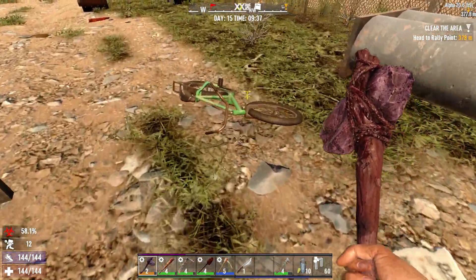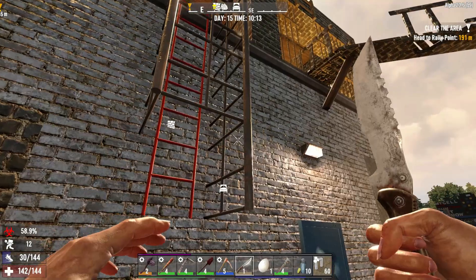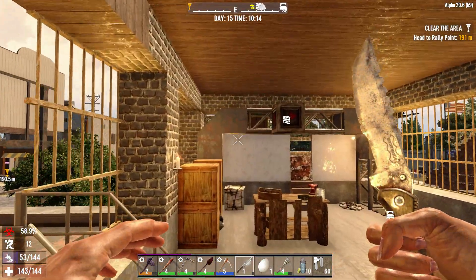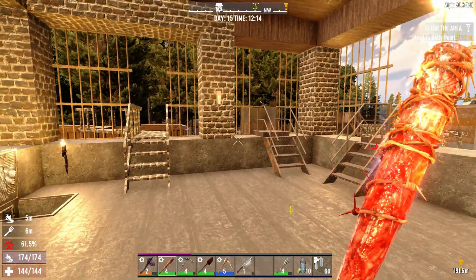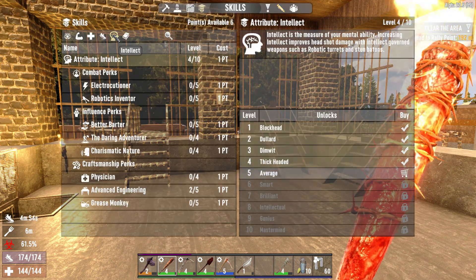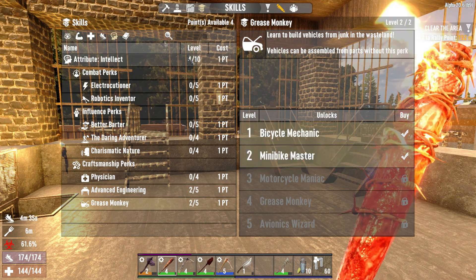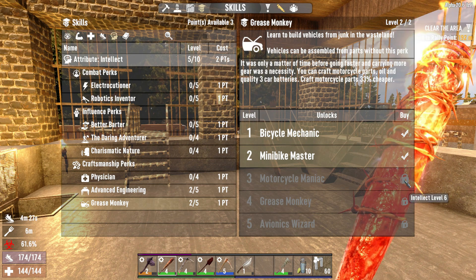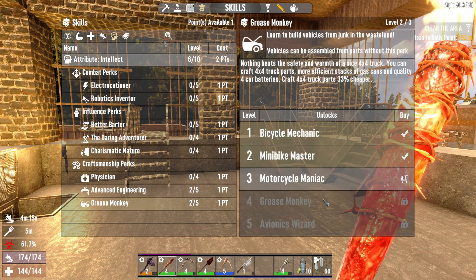I'm going to waddle and go very slowly. We've been playing this game for a while now — it's our 15th day and we're still on a bicycle. I want a motorcycle, and I think I've got everything I need to make one. But we have to build this up. The motorcycle skill is at six. I've still got enough points — I've been saving my points for this. So let's put one more there and now we should be able to make a motorcycle.